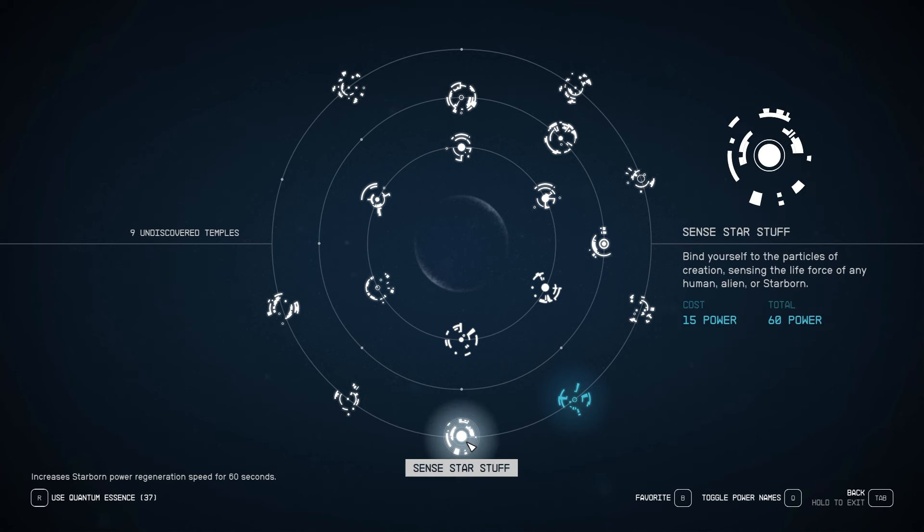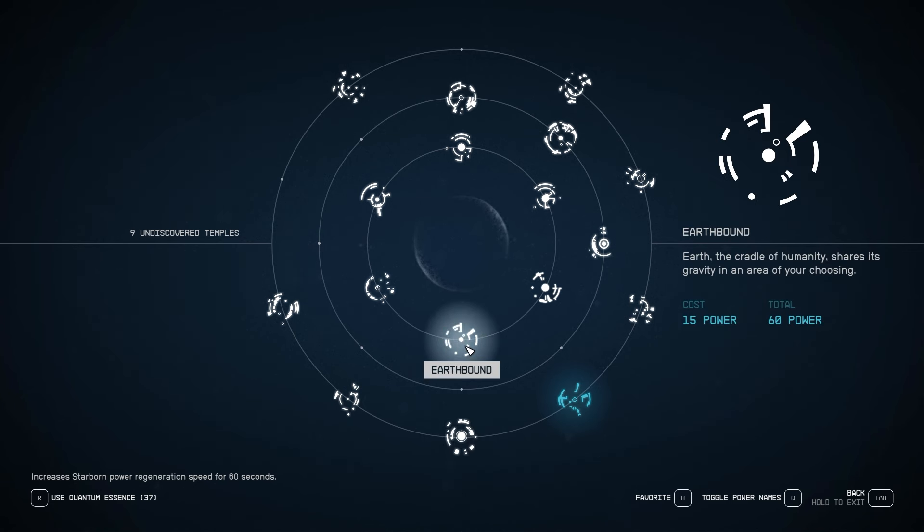And the last one — Earthbound. We can create a localized area of Earth gravity. Why? If it applied gravity to myself, that'd be useful for high-gravity worlds where using your boost pack always sucks. But why, on a low-gravity world, would I want to make myself Earth-grav? Plus, it's not even yourself — it's an area. I don't see why this would be useful in any way, shape, or form. Maybe you could do something funny with it in zero-G on an enemy, but I don't see it being very useful.